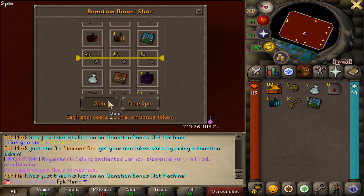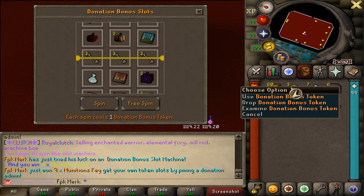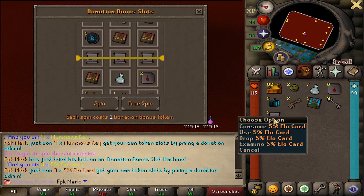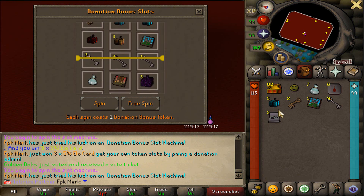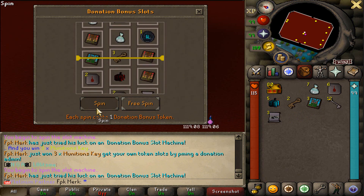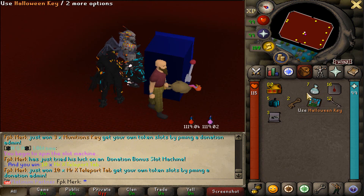Some more diamond bags, some monetization geese, and we still have 3 donation bonus tokens left. Let's open them up. We got 3 five-percent elo guards - that's nice. We also got some more monetization geese, and that's going to be the last one - we got some more Mr. X teleports.